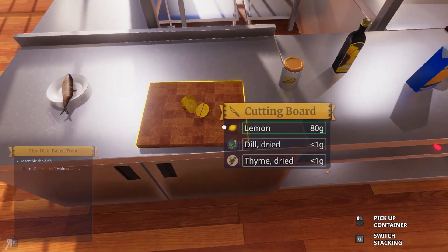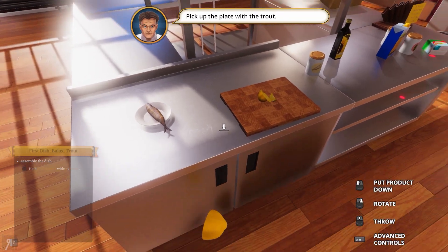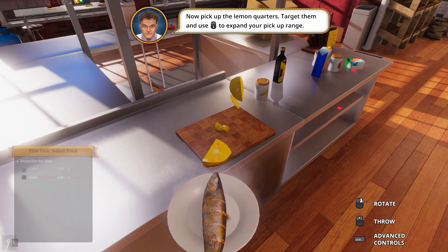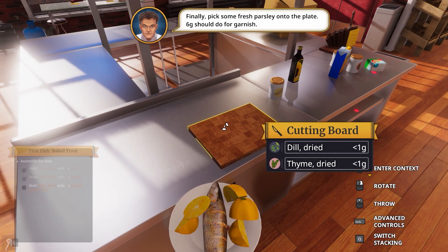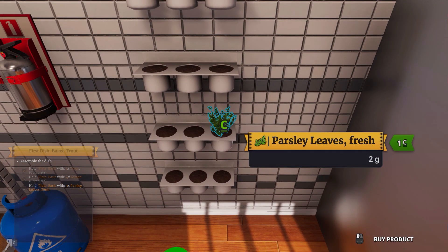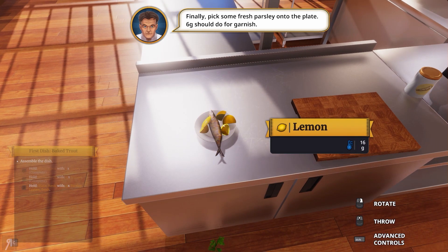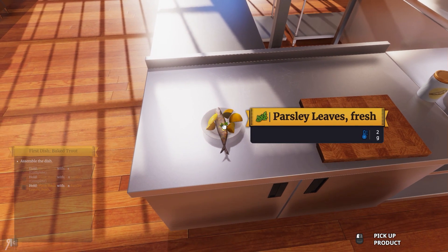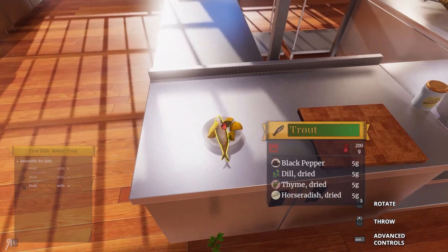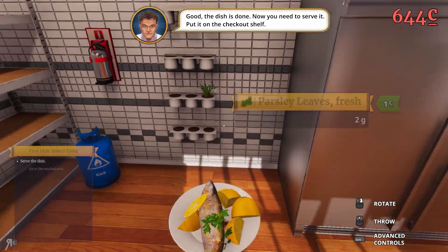Put the knife back in here. Take a lemon — do I just place it on there? Pick up the plate — I have to pick up the plate, my bad. Now pick up the lemon quarters and expand your pickup range. Have fun with all the lemon in there. Finally pick some fresh parsley — it's over here. I'll take some of this — six grams. That's only two grams, I need to pick up more. I should have picked up the plate and taken it over there, but I'm worried I'm going to drop the fish. The dish is done — now you need to serve it, put it on the checkout shelf.